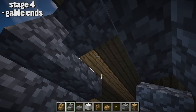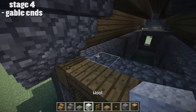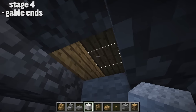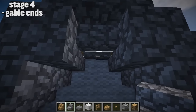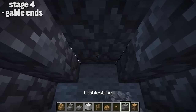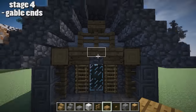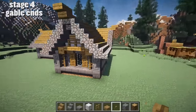Watch how we do it with the upside down stairs — one doesn't go there or there. Instead, we're going to use some wool to fill up these little gaps, and it makes the gable ends look nice and bright and cheerful. We don't want any cobblestone stairs up there. What we actually want is just a big block of cobblestone right there, and some extra detail at the end. And that is stage four complete — a nice looking gable end.